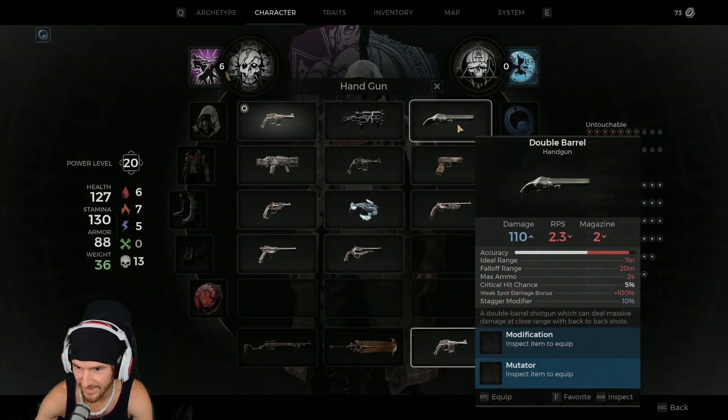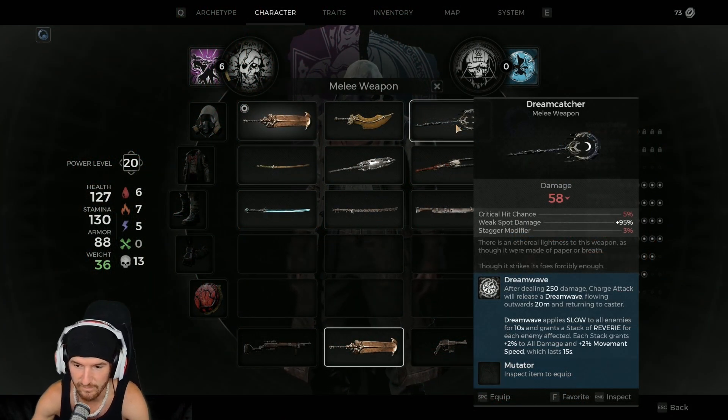There's the double barrel shotgun — it's a handgun. And there's the dream catcher. You need this to unlock invader.